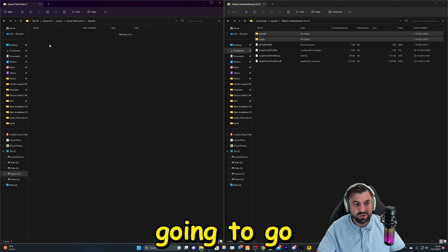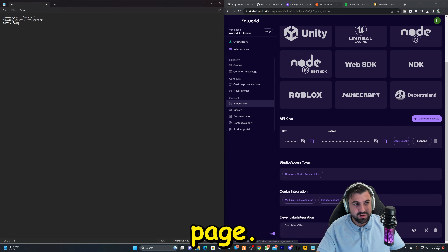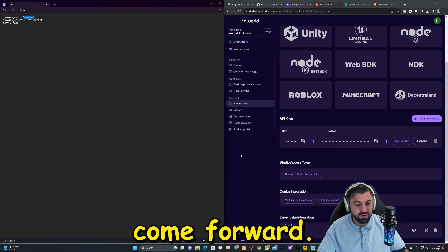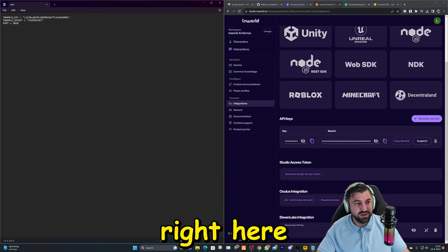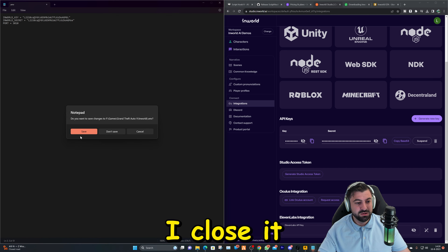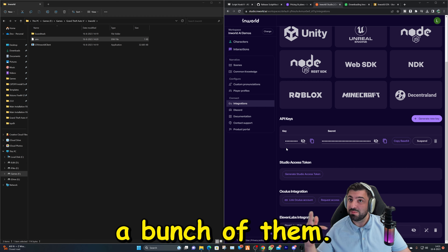Then right-click on the config file — the one that shows as unknown — and open it with Notepad. Here you have your key and your secret key. Hop back to the webpage — here are your key and secret key. Copy your key, double-click the field in the config file, and paste it. Do the same for the API secret — double-click and paste it. Then close it and save. That's how easy it is. After that it's actually done and you can start GTA.